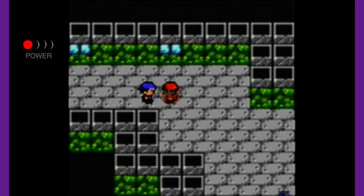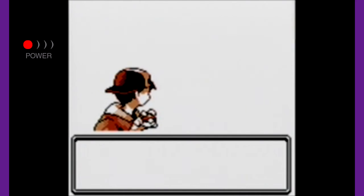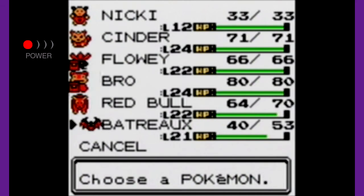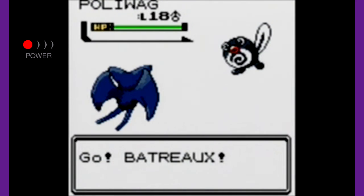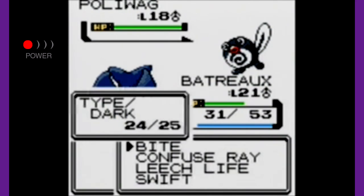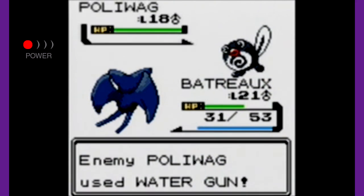Let's continue climbing up the lighthouse. Sailors are cool — I've never actually been out at sea except for some cruises. Oh, we have a Poliwag! That's a nice Pokémon that Batreau can gain some experience off of. Let's bring him in and see what he can do. Hopefully these Poliwags don't give me Hypnosis. But all they have is Water Gun, so maybe we should be decent here.